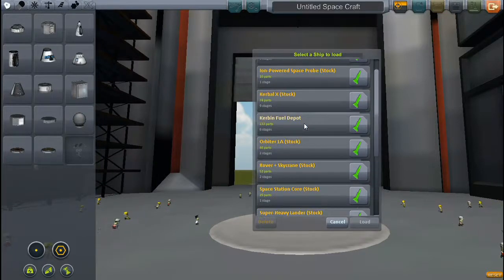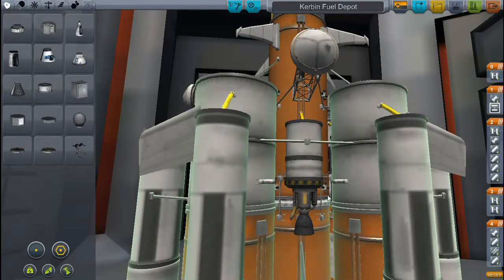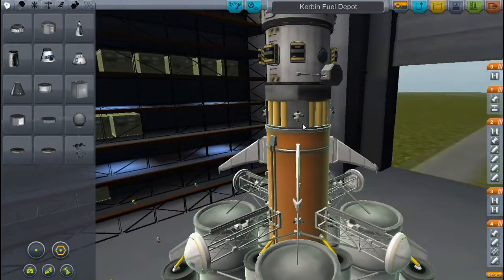Where's the fuel depot? Carbon fuel depot. Alright, so we're back in the VAB, and I'm gonna add a little bit of weight to this thing, but I'm gonna do so to make our lives a heck of a lot easier.